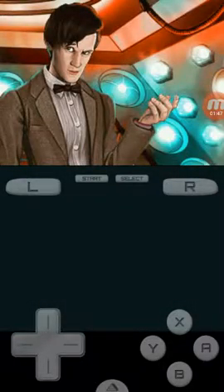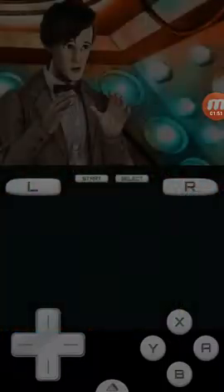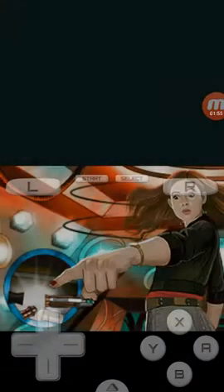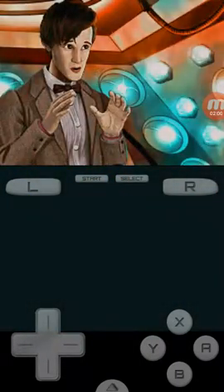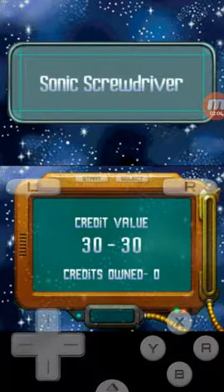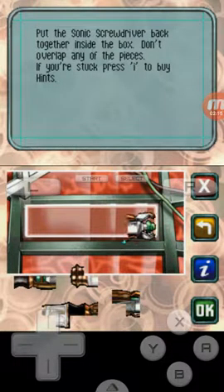Oh shit. Why does the TARDIS have one of those? This seems like a completely useless button, like a self-destruct button on all of every cartoon evil guy's plans — like Phineas and Ferb always has some sort of self-destruct button, although it's not really needed. So what am I doing here? Am I putting the screwdriver back together? I guess so.